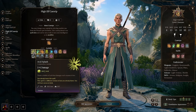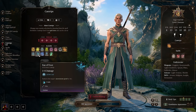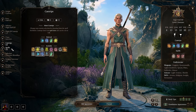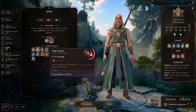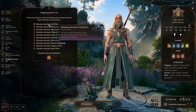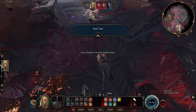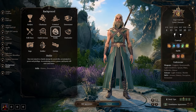I picked firebolt as my cantrip, since I'm going to pick something else later once I level up with the class. For starting spells, we're going to have magic missile as well as chromatic orb — eventually we'll swap one of these for something better, but early on they help quite a bit. The subclass is going to be Draconic Bloodline, and for the dragon ancestor I'm going with red, or fire. This gives access to a very powerful fire damage effect that works in close to melee range, and early on it can have some really devastating damage.